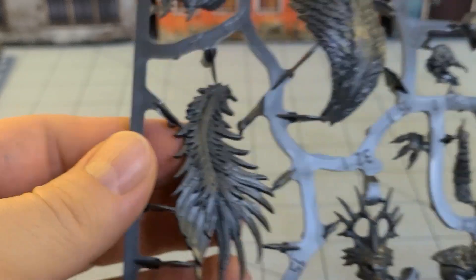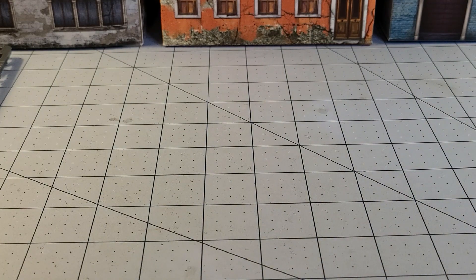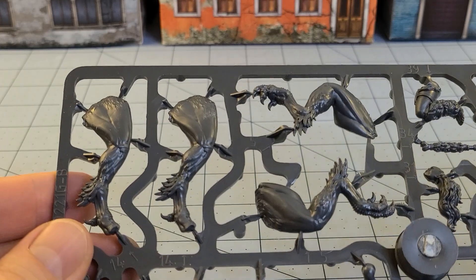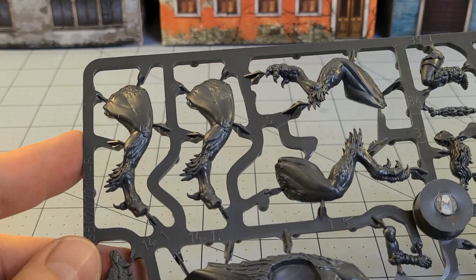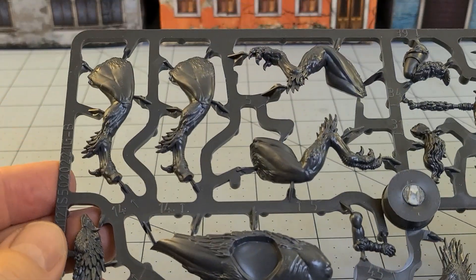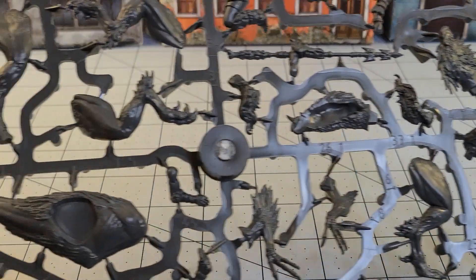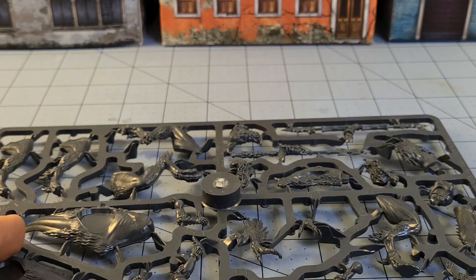Casting quality looks really nice. The contact points are not super gigantic so they're going to be easy to clip off — that is a big plus. I know I've had issues with this manufacturer every now and then with some of their thicker, chunkier figures like the Wadroon Warbred; it just took a lot of time to clean up. These don't look like they're going to be too bad. Then we have all the various legs and two more spears.